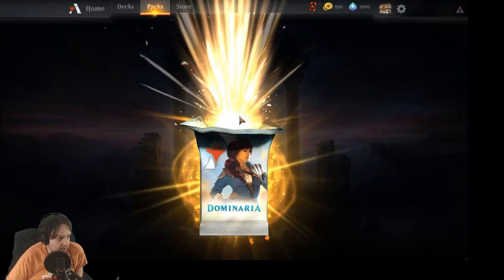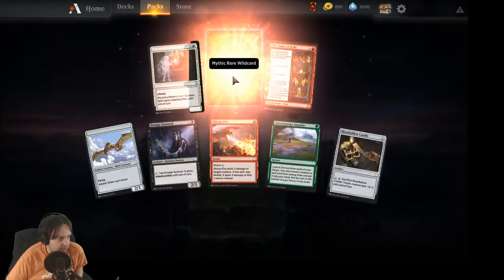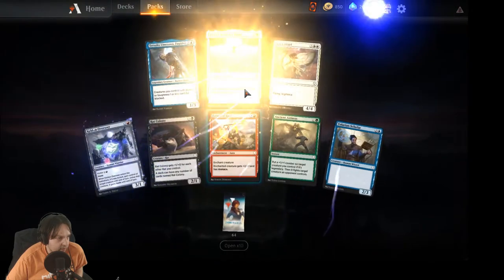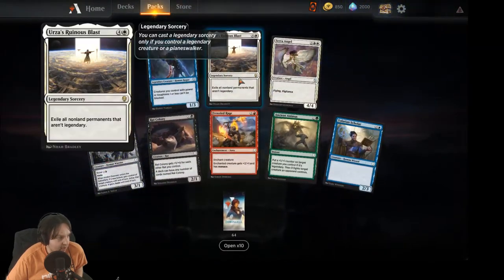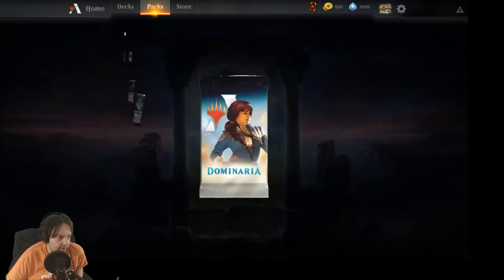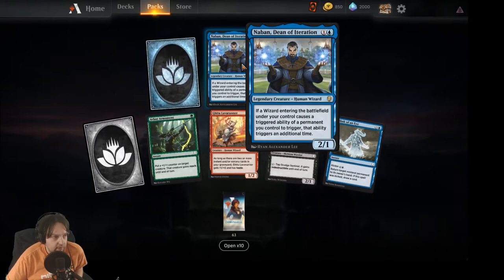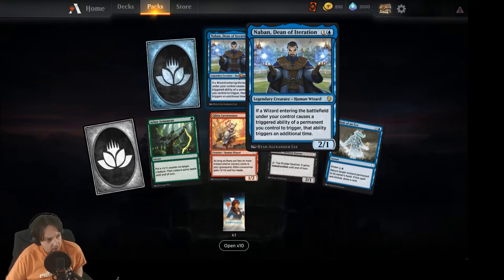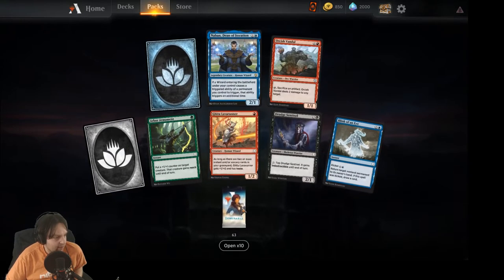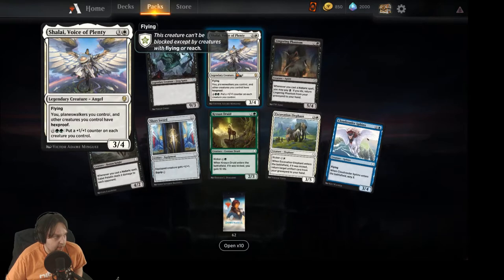Rare wild card — not the worst. Another Thran Temporal Gateway — getting a ton of duplicates. A mythic wild card — that's our second mythic wild card, and we're getting close to 80 percent. Urza's Ruinous Blast: exile all non-land permanents that aren't legendary. I could see it in some kind of legendary-themed deck. Verity Circle — not too exciting. Some nice wild cards at least. Wow, that's my third Shalai — if I like Shalai I'm doing well!